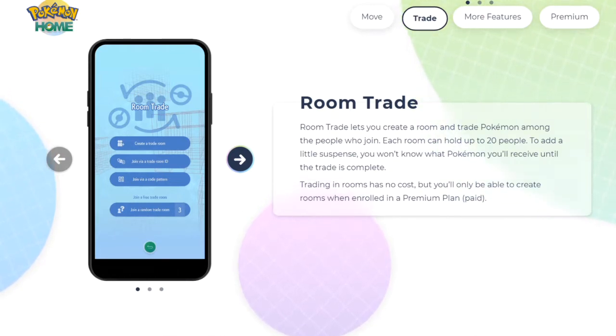Room Trade lets you create a room and trade Pokemon among the people who join. Each room can hold up to 20 people. To add suspense, you won't know what Pokemon you'll receive until the trade is complete. Trading in rooms has no cost, but you'll only be able to create rooms when enrolled in a paid plan.